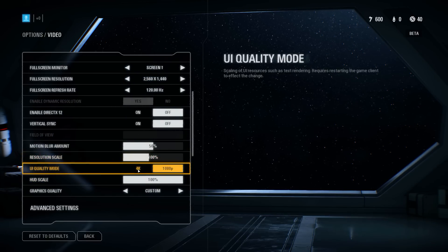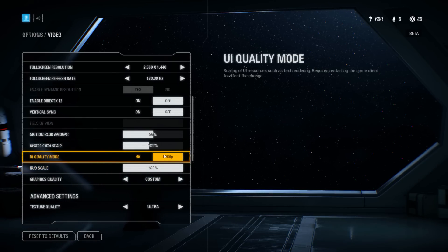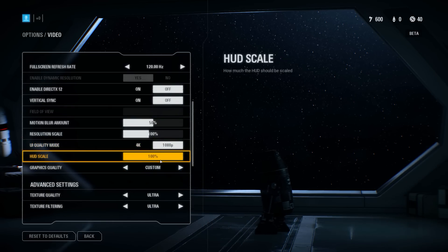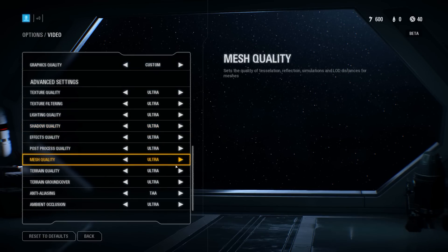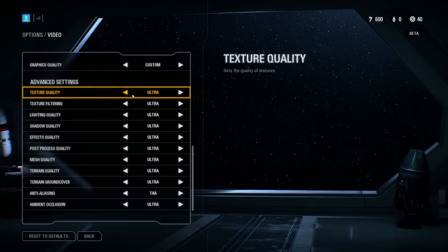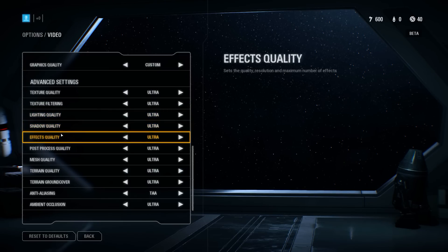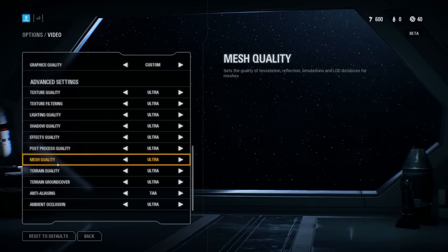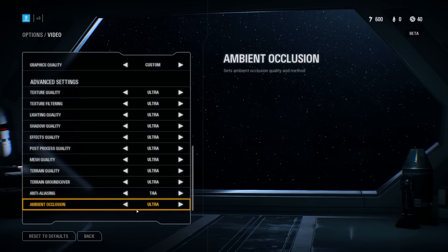Resolution scaling I had at 100%. You can actually adjust the user interface mode between 1080p and 4K - I left that at 1080p. HUD scaling at 100%. Graphics quality is on custom but it's basically ultra - everything cranked up as high as it can go. In here for tweaking we've got texture quality, texture filtering, lighting quality, shadow quality, effects quality, post-process, mesh, terrain, terrain ground cover, anti-aliasing, and ambient occlusion.